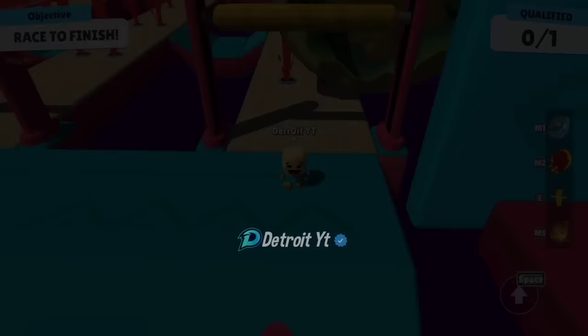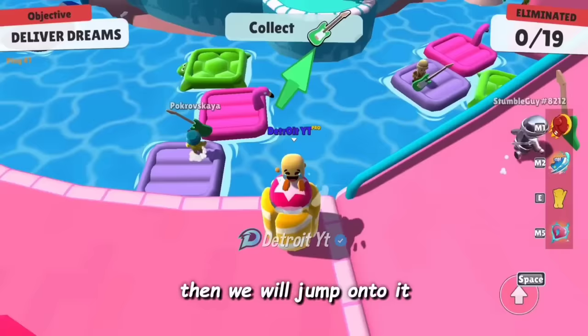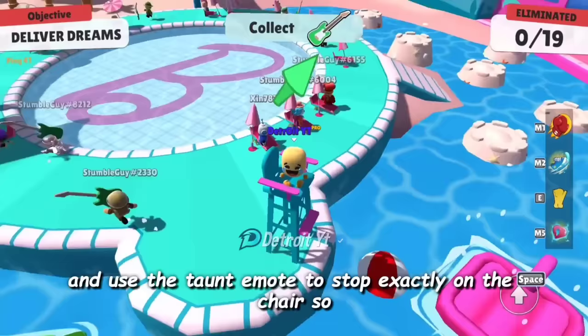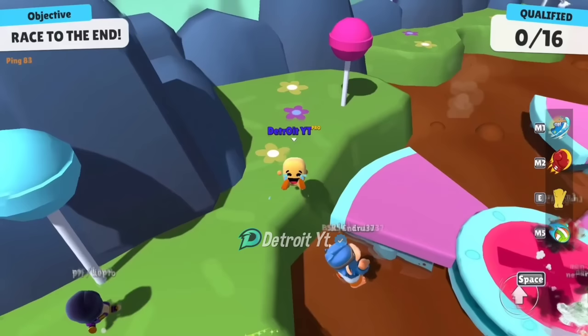With this fun trick you can enjoy with your friend. First we will jump near the trampoline and it will push us back, then we will jump onto it. We will go up and on returning we will push the joystick forward, then jump and dive to reach near the chair and use the taunt emote to stop exactly on the chair. This trick is just for fun or enjoyment with a friend.